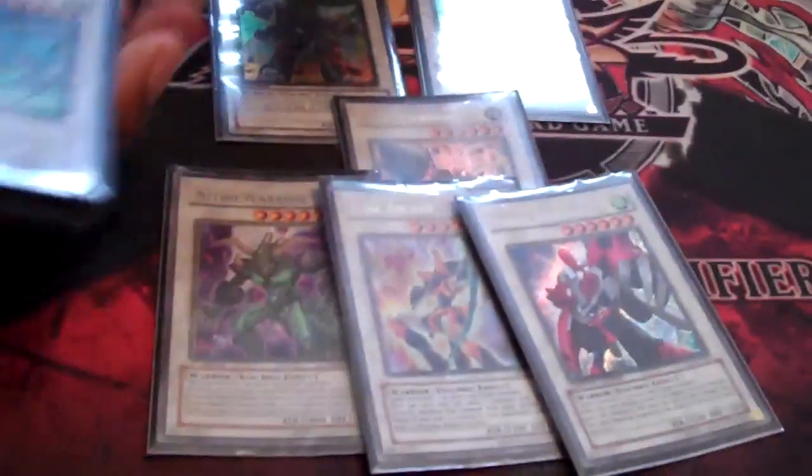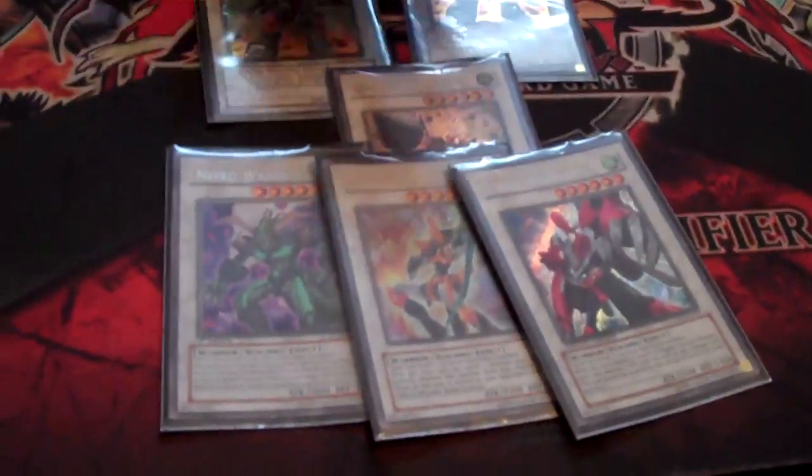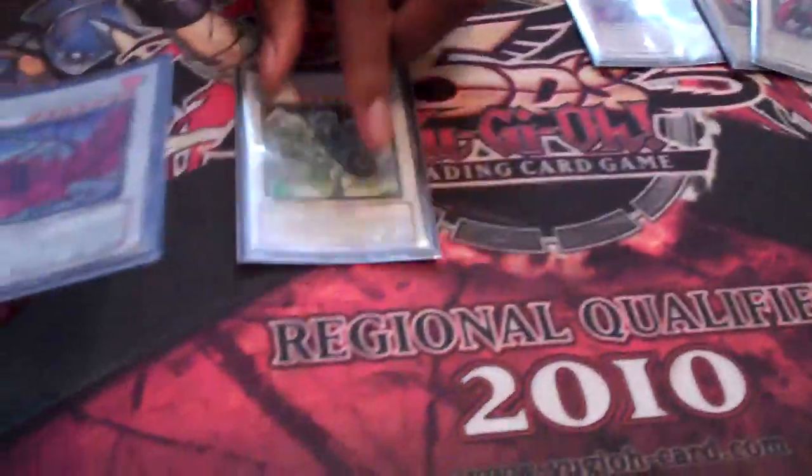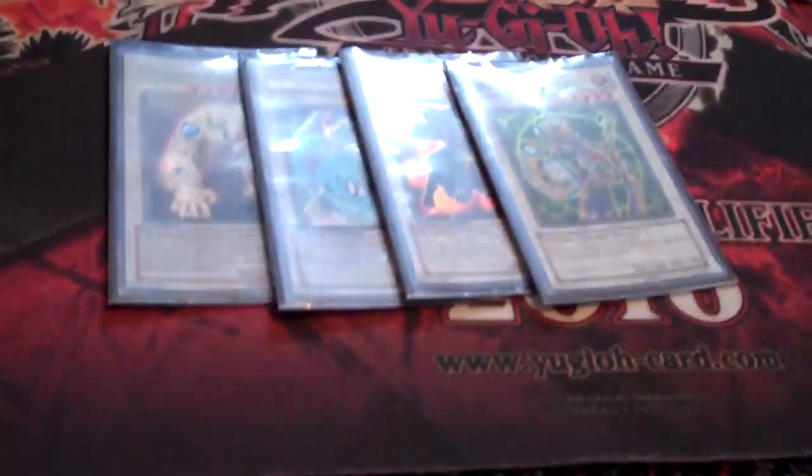These are the main Synchros you go for in the Extra Deck: two Junk Destroyers, Drill Warrior, Nitro Warrior, Junk Archer, and Turbo Warrior. You could probably use two Drill Warriors if you had them, but he only has one. For the Dragons: Stardust, Black Rose, Ancient Fairy, Red Dragon Archfiend, and Iron Chain Dragon. And then the generic Synchros — since you run Junk Synchron, I also run Colossal Fighter, Bionic, Goyo, and Android.